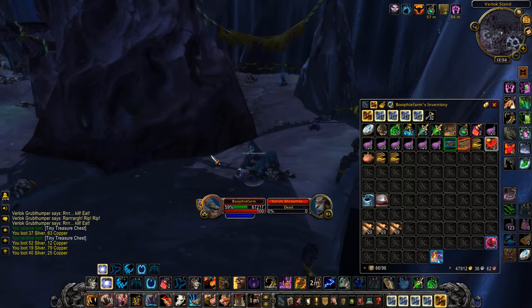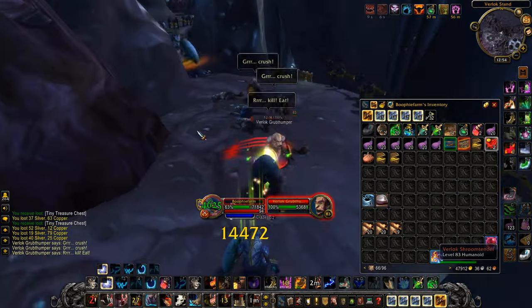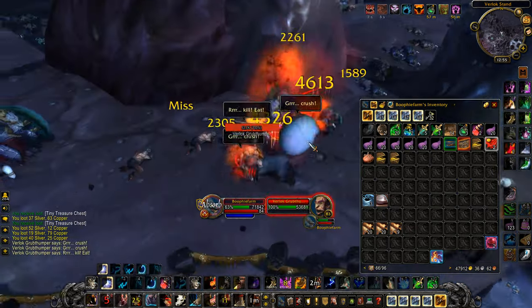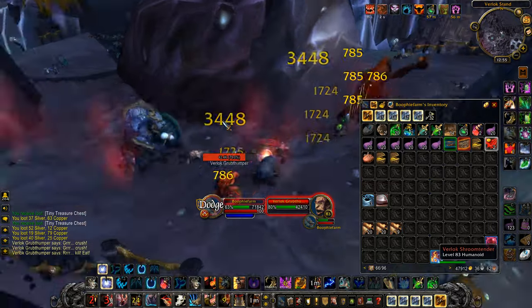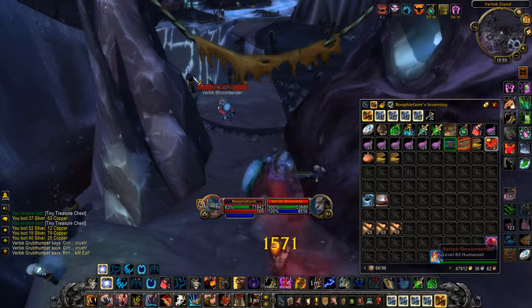You'll make a lot of gold from the Embersilk Cloth and from the tiny treasure chests. All the items from the tiny treasure chests are Cataclysm materials that sell extremely quickly on the Auction House.